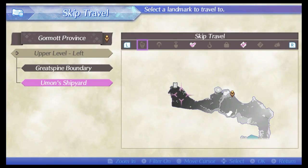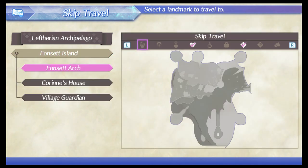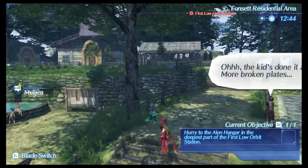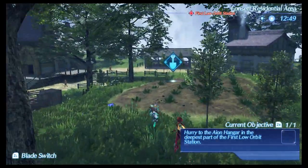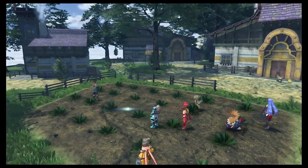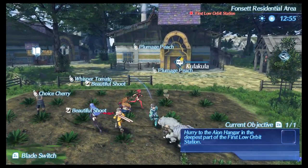Now we will go look for the Plumage Peach. It is in the Leptherian Archipelago, Fonset Island. Once we make our way here, it is this little farm spot right over here. Maybe agriculture is Poppy's specialist field. And as you can see — Plumage Peach. Okay, so I got one.